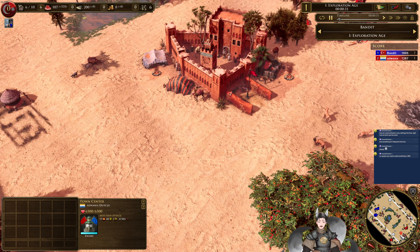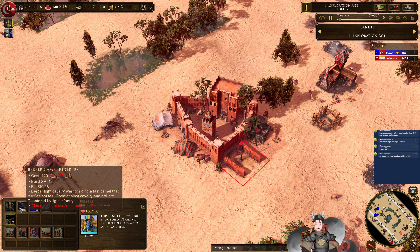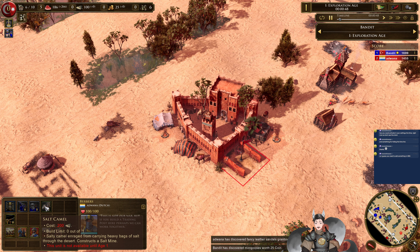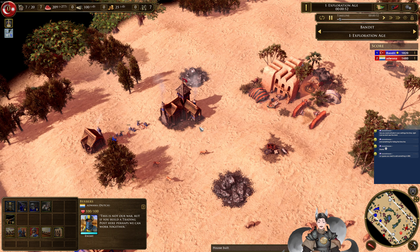When it comes to natives on this map, we do have the Berbers, which have access to the Berber Camariders. The Berber Nomad is a villager variant — yeah, they're a Sour variant, and we call it the Salty Camel. Enraged by carrying the heavy bags of salt through the desert, it constructs a salt mine, so you can place down a 10,000 coin deposit wherever you need to.